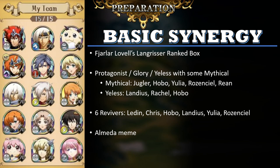His Mythical characters are Juggler, Hobo, Yulia, Rosenseal, and Rin. The Yilas characters are Landius, Rachel, and Hobo. It's worth mentioning that most of these characters are also Protagonists. Landius and Rachel in particular are Protagonist heroes, as is most of the Legion of Glory heroes, like Ledin, Elwyn — Rin is Protagonist, Ares is Protagonist, Chris is Protagonist, Thierry is Protagonist.